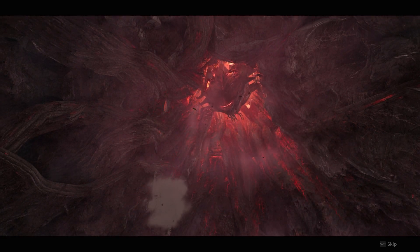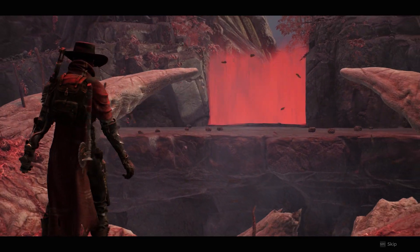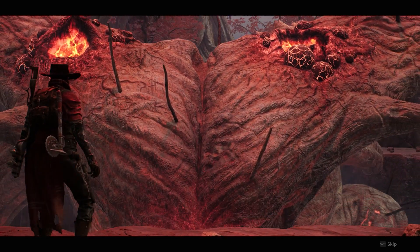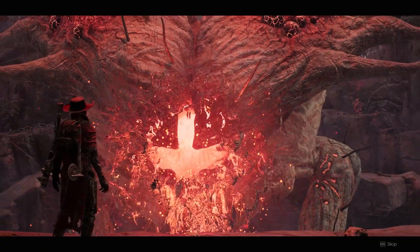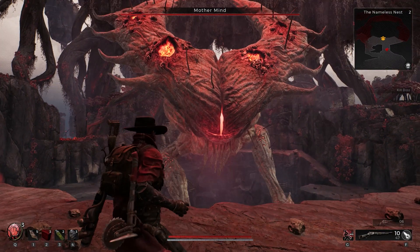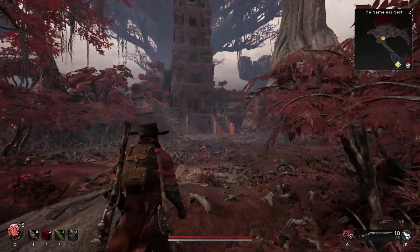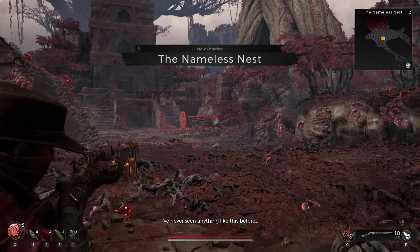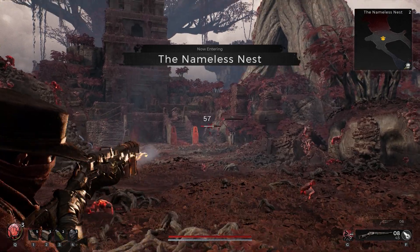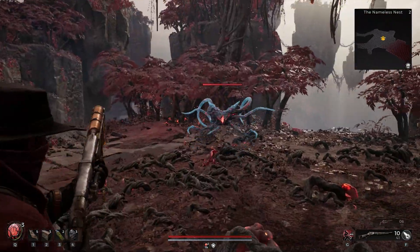If your campaign is starting on Yaesha, this may well be the first boss that you encounter: Mother Mind. Mother Mind's lair is at the end of the Nameless Nest, so if you find yourself in the Nameless Nest, just know that this boss fight is coming up.